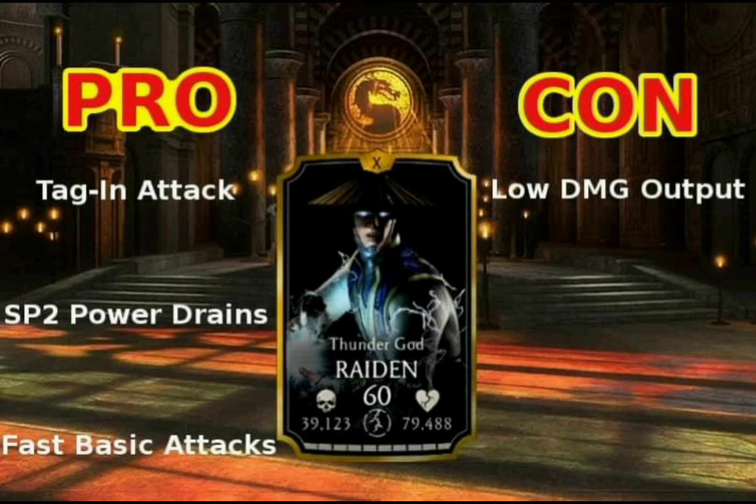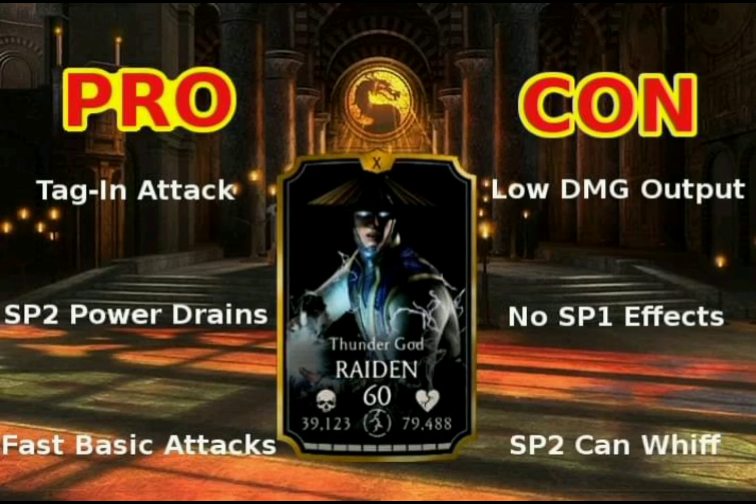My second con is quite a big one: there is no effect on his special one attack. Electric Fly just deals a little bit of damage, which is really not enough when competing with other cards nowadays. You could add the Devastator for a 50% extra damage boost on special one, but that doesn't come from Raiden himself. My third con is the whiffing on special two — if you use the combo ender that pushes the opponent away and then use special two right away, parts of that special attack will whiff and deal no damage, which is very counterproductive.